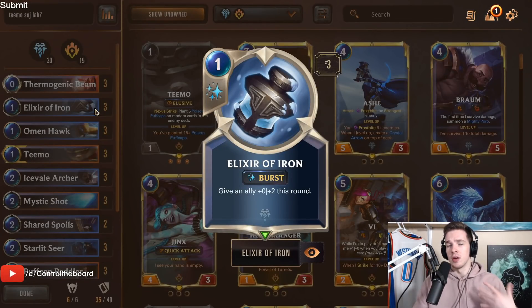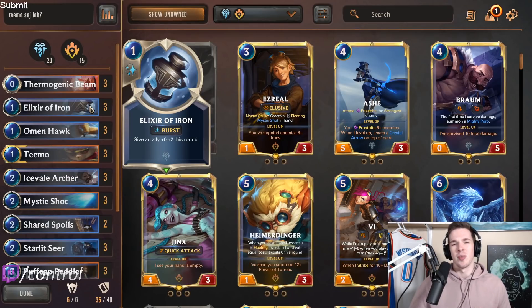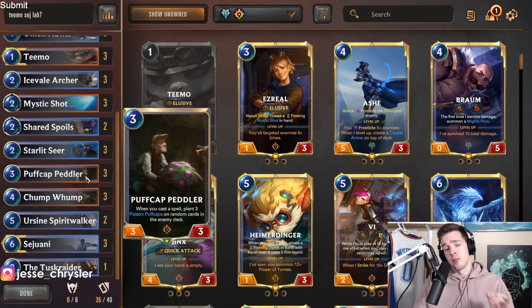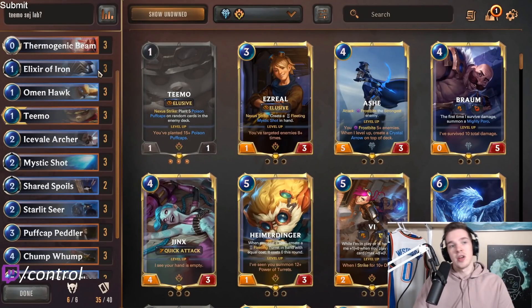Next up is Elixir of Iron. A lot of people don't like it as much as I do, but I personally think it's the best combat spell you can run in this deck. Its cost is very cheap and it's very good for protecting Teemo. You're almost always going to have it as an option — even as a potential bluff with one spell mana left. Just the threat of it being there is huge, and when it is played it's massive, like saving a Sejuani from a Thermogenic on a turn where they don't have spell mana. It's phenomenal with Starlet Seer and Puffcat Peddler, protecting them and triggering their effects. I like it as a 3-of and consider it core.